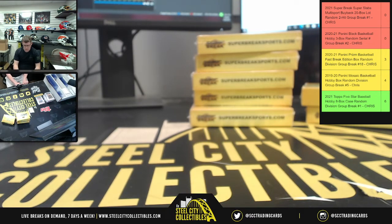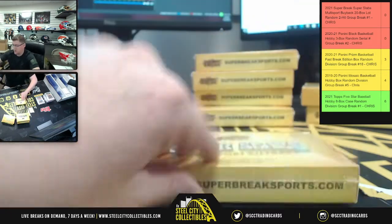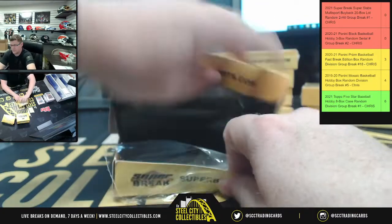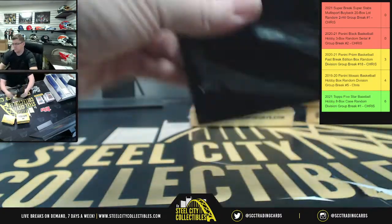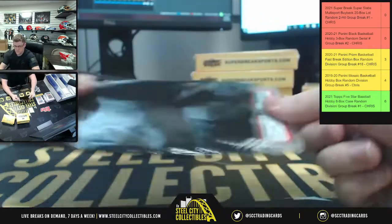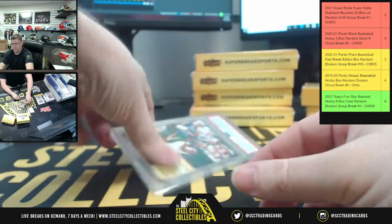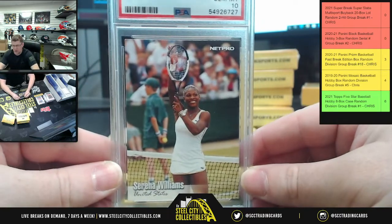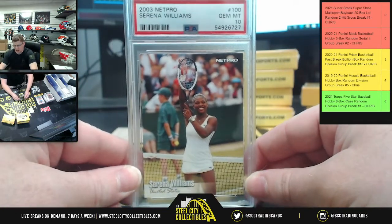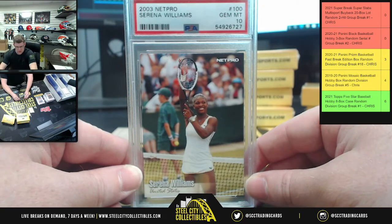Zion Chronicles PSA 9 — that way we can tell the difference between the Chronicles and the two identical Hoops cards. And we've got Miss Serena Williams one more time, but this time instead of an 8, it's a perfect score — a gem mint 10.